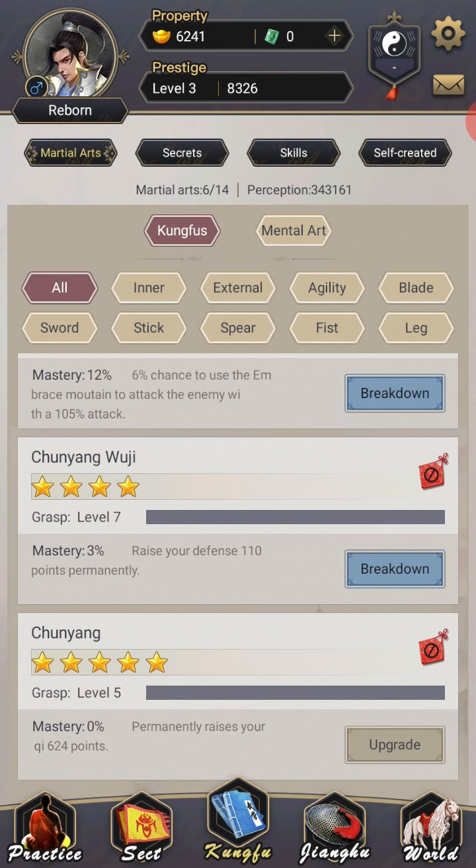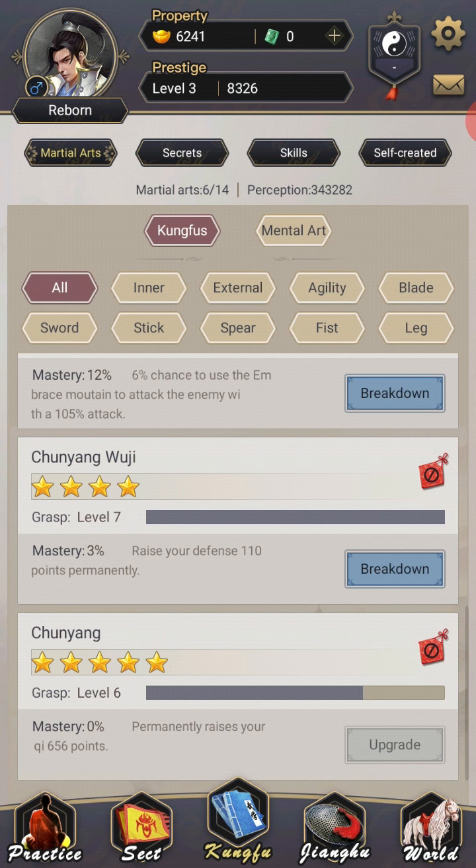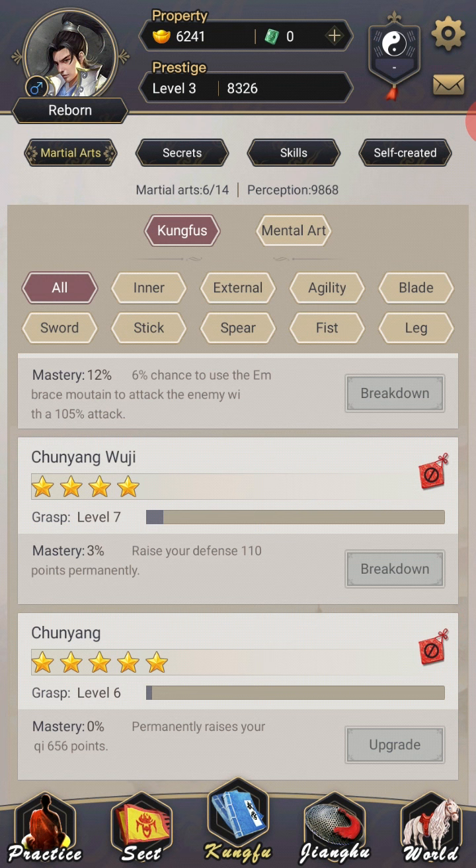Martial arts costs so much perception. How much do I need? 330,000. Yeah. So I use every single one of my perception points here and it only just went to level 6. Ouch.